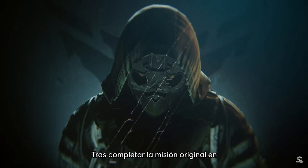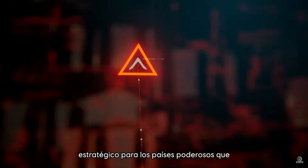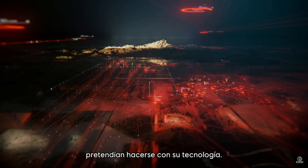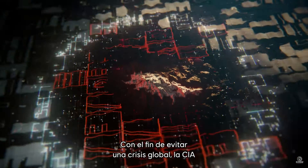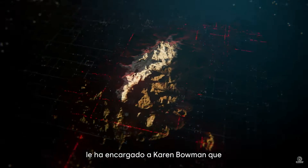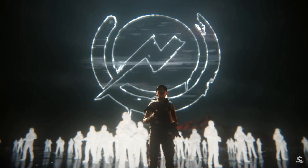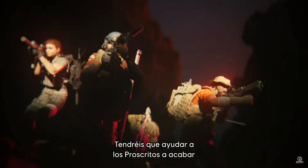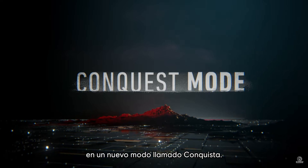After you and your squad completed your original mission on Auroa, the island quickly became a strategic place for powerful countries looking to get their hands on its technology. In response, the CIA has tasked Karen Bowman to defuse this global upcoming crisis by giving control of the island to a neutral force, the Outkast, led by Harui Ito. To do so, you will have to help the Outkast get rid of the remaining enemy forces in a brand new mode, the Conquest Mode.